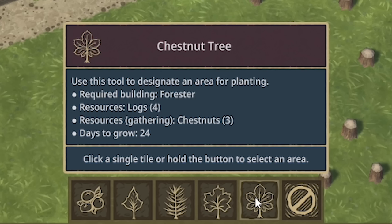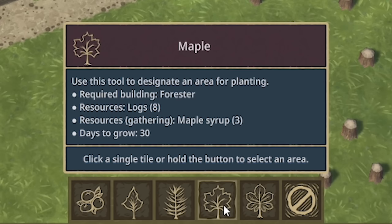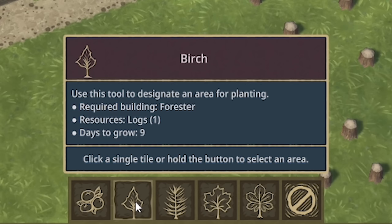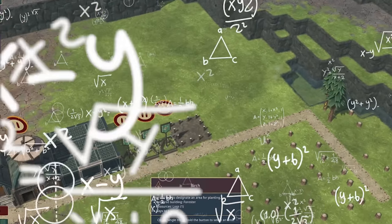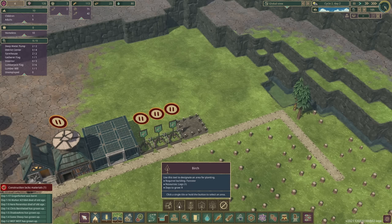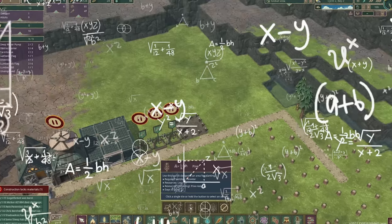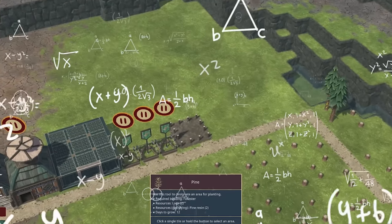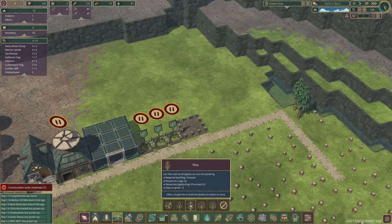I feel like they've adjusted how long it takes logs to grow, because the maple now takes 30 days to grow — I swear that's longer. Right, I'm just going to be an engineer and get my calculator out, and try and work out how many logs we'll get in 30 days for all of these. So maple would get us 240 logs. Whereas a birch, we get one log but it only takes nine days to grow. So 30 divided by 9 means it will happen three times — so 9 times 3, that's only 27 logs. Okay, so maples are winning.